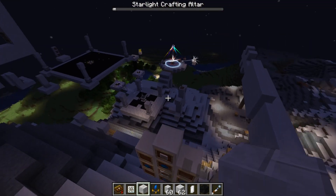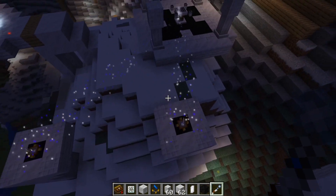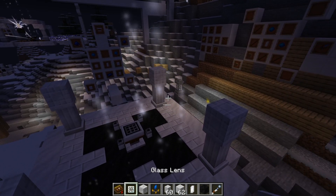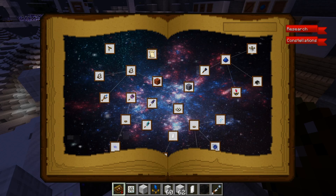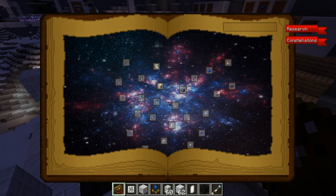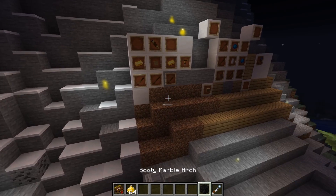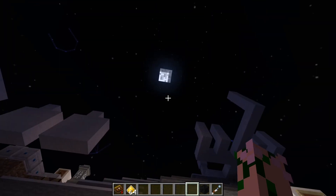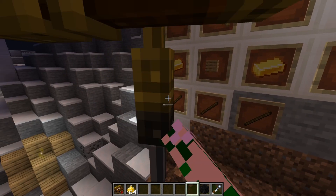Once you have the full structure built it should look a little something like this. I have extra resonance feeders nearby just to help power it up. And now we are on to the next chapter of the book: Attunement. Attunement gives us a whole lot more to play with but it's still relatively straightforward if we just follow it through the easy steps.